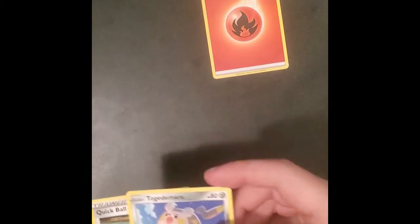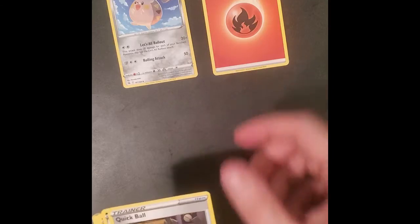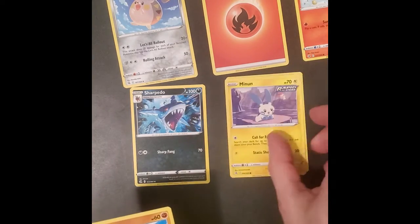Okay, let's see what we got: Fire Energy, Togedemaru, a Quick Ball, a Sharpedo, Pansear, Mimina.